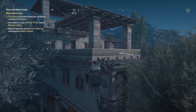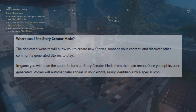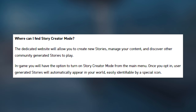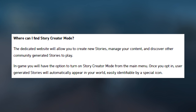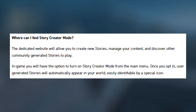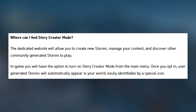Where can you find Story Creator Mode? The dedicated website will allow you to create new stories, manage your content, and discover other community-generated stories to play. In-game, you will have the option to turn on Story Creator Mode from the main menu. Once you opt in, user-generated stories will automatically appear in your world, easily identifiable by a special icon.